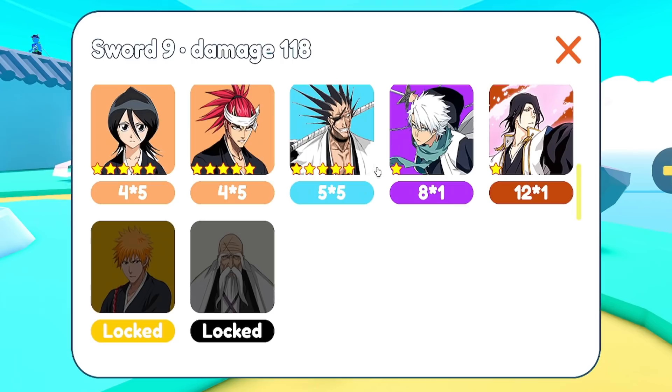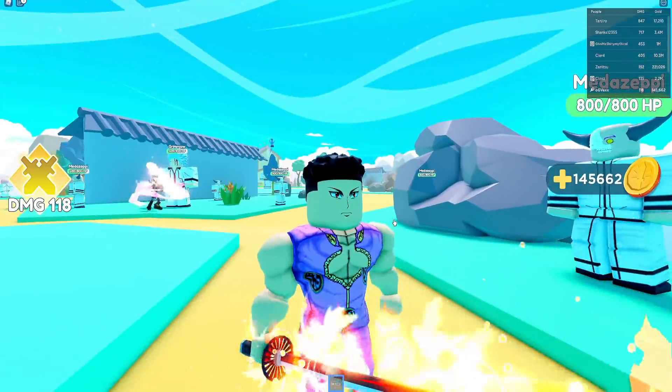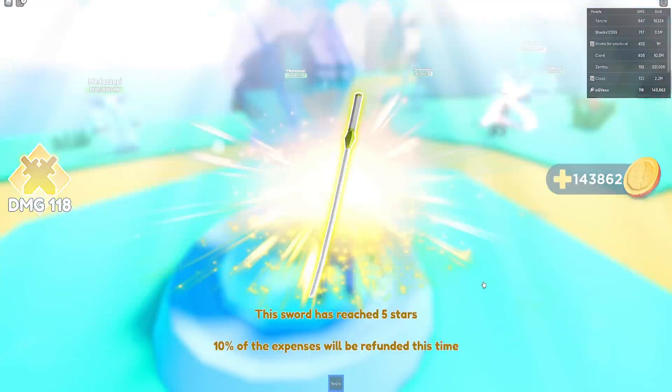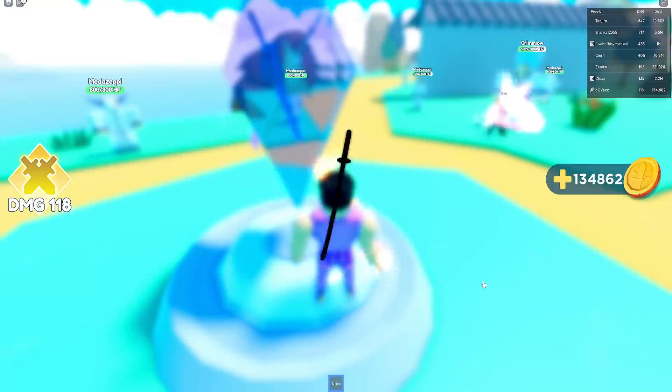So basically this game has up to five-star rarities for every item. For every item you get, you can earn duplicates up to five stars total. After you reach five stars you get back 10% of what you spent on that spin. The reason to get duplicates up to five stars is that each duplicate adds bonus damage to your total damage shown in the left-hand corner. That's how the system works — every new item that hasn't reached five stars yet adds to your overall damage.